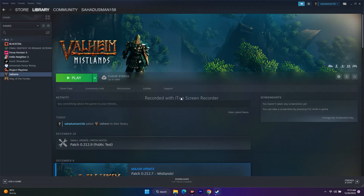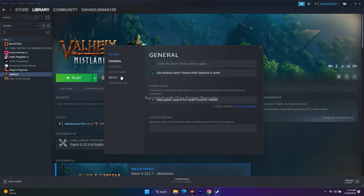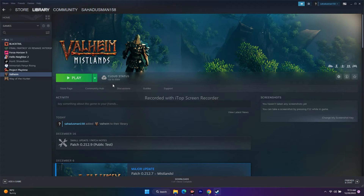The next step is to disable the Steam overlay. Right-click the game in Steam, go to Properties, and under the General tab, make sure 'Enable the Steam Overlay while in-game' is unchecked. If it is checked, that may be causing the trouble. Uncheck it, then launch the game.